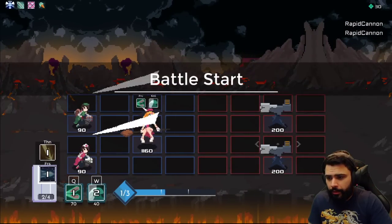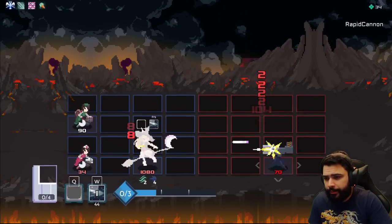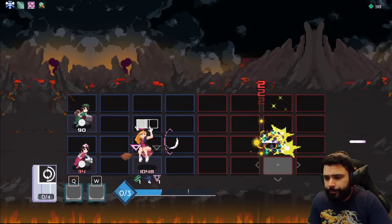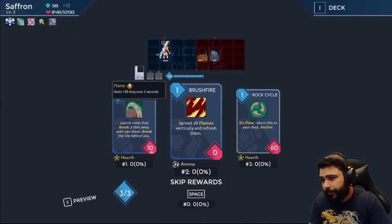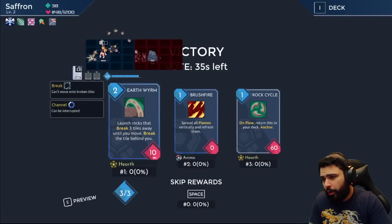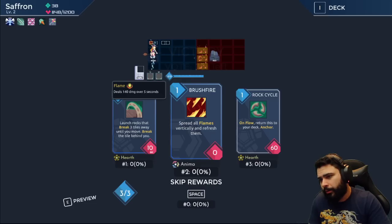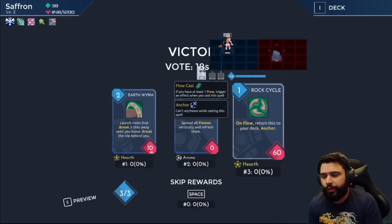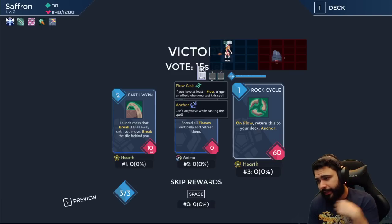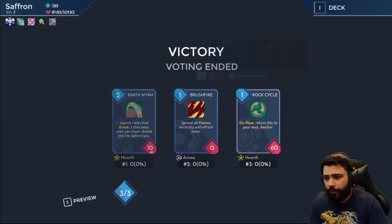I'm actually gonna take Step Slash out of my deck to make it flow better. I'll use this first to get flow and then double cast my Q. We'll save her to get 100 HP back. Rock that breaks three tiles requires me to stand still a very long time, it's two mana, no flow — I don't want it. Brush Fire — no flame in our deck, useless. Rock Cycle returns to your deck on flow, but I want to hold my flow stacks for the damage from Harpoon.